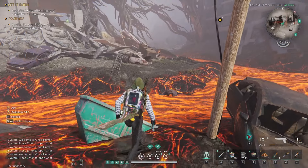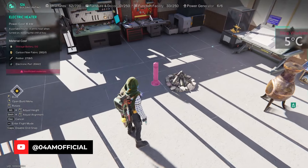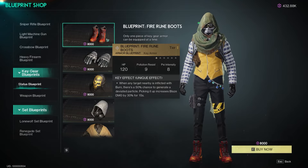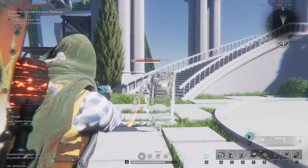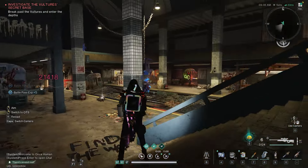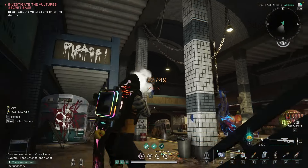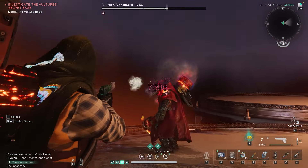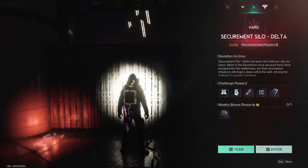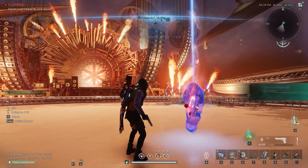Ladies and gentlemen, winter is coming to Once Human and I'm warming up with a nice amount of guides to prepare you for its official release very soon. We've already checked out the harsh weather and blueprints, how to survive, and also cleared another new silo called Taurus. Today we're gonna literally rock our way through Securement Silo Delta, another new dungeon with a pretty epic boss fight at the end — one which can be pretty tricky on higher difficulties. I'm gonna share everything you need to know about it, from the location and how to run through the dungeon to the boss fight and the possible rewards.